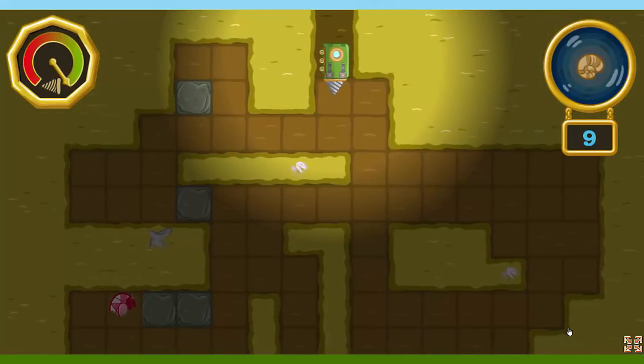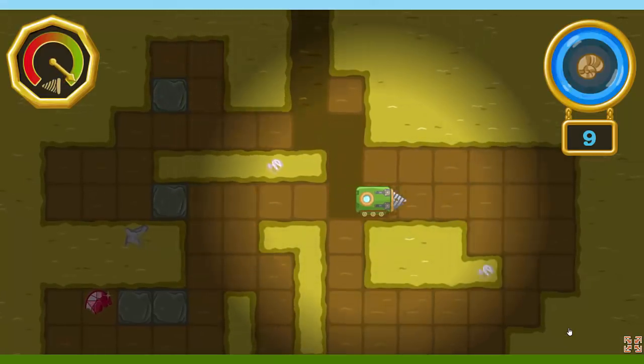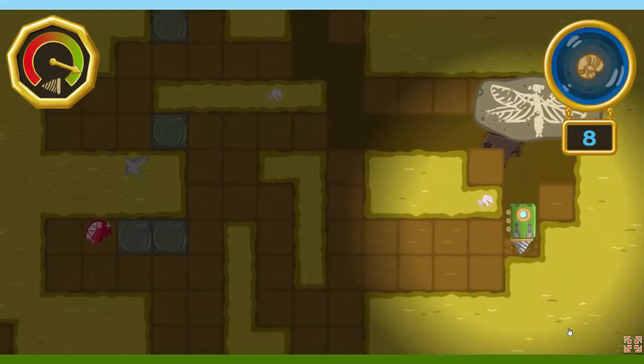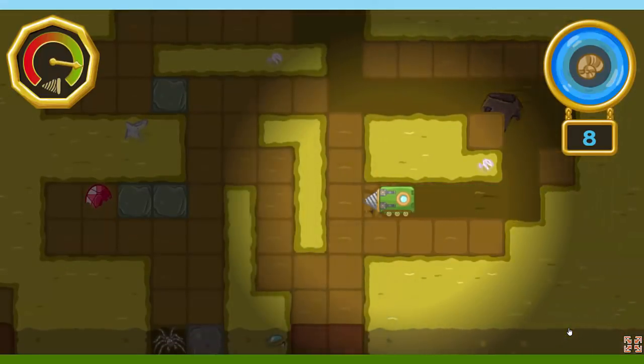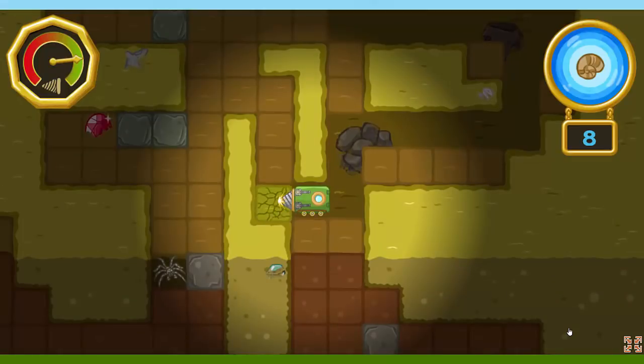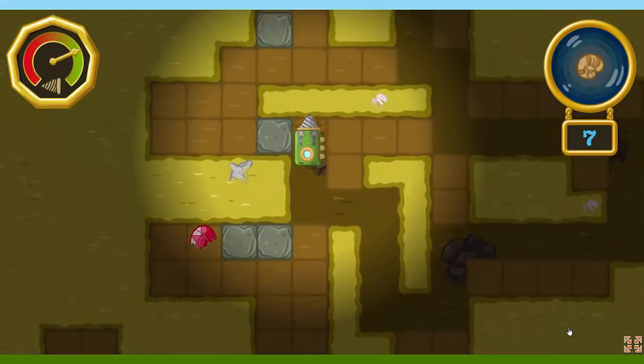Here we are! Nine fossils in this area! Let's find them all! Keep an eye on the drill! If it wears out, we'll have to return to the surface for repairs! When the fossil-o-meter is lit up, it means there's a fossil around here somewhere!